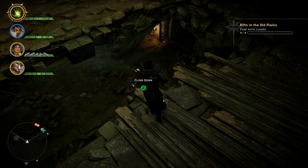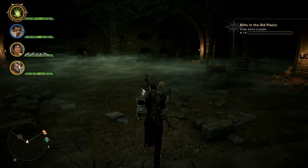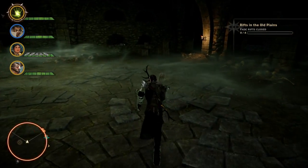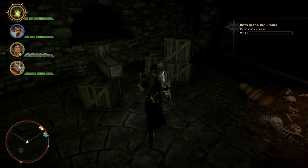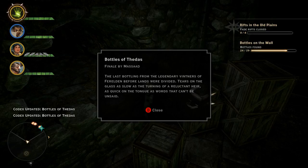Go around here, climb down this ladder, and we're going to head all the way to the back of the room on the right. You're going to see some boxes back here and the bottle will be behind the boxes. And there is your third bottle of Thedas out in the Exalted Plains.